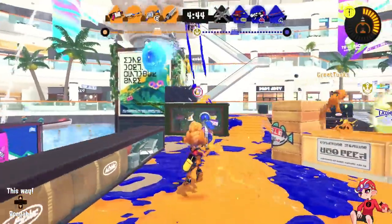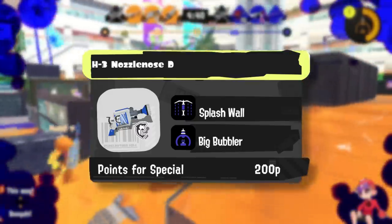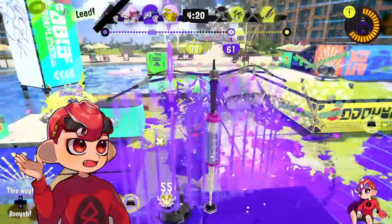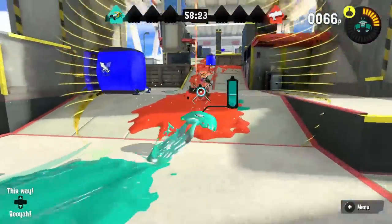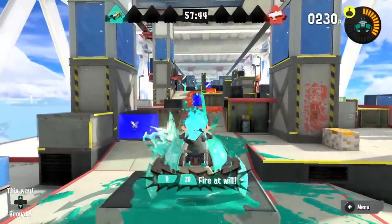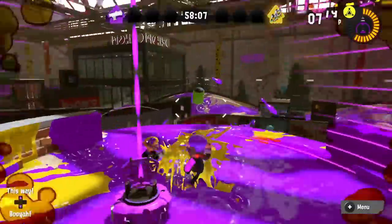The kit is fine for what the weapon wants — it compensates for its speed quite a bit with a Splash Wall to be able to slowly push ground forward and paint effectively, as well as a Bubble, and you can very slowly take space with this weapon. The problem is that comps that play at this speed also feature things that absolutely demolish Bubble, mainly Splash and Crab Tank.